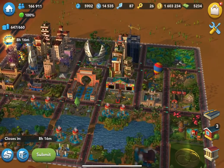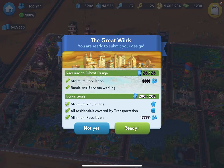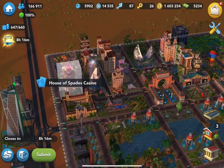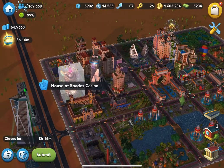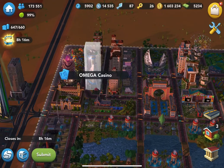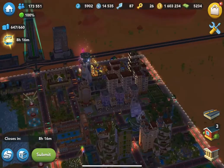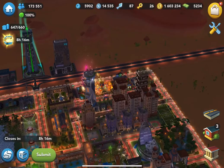As a requirement of this design challenge, we need to add 2 buildings for gambling. So I added the most iconic casinos I have in my storage — the House of Space Casino and the Omega Casino on this end. I also added 2 parks over here: the Pride Festival and the Lenten Festival, just to fill up the space.